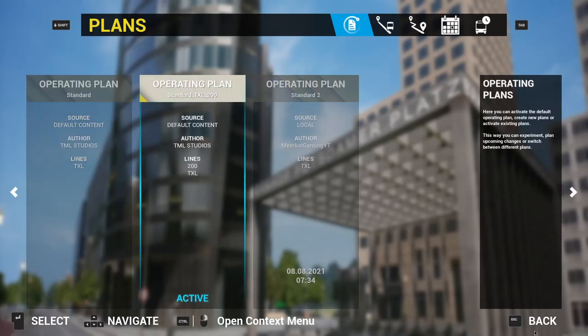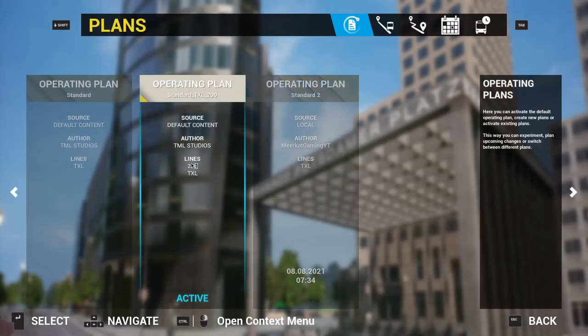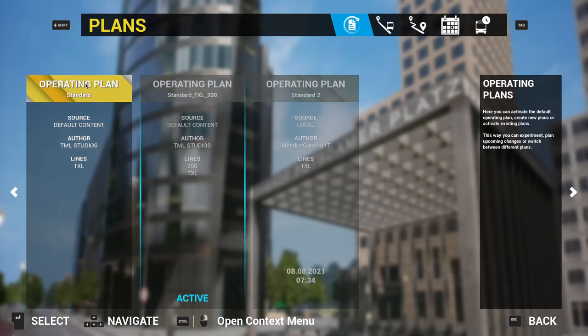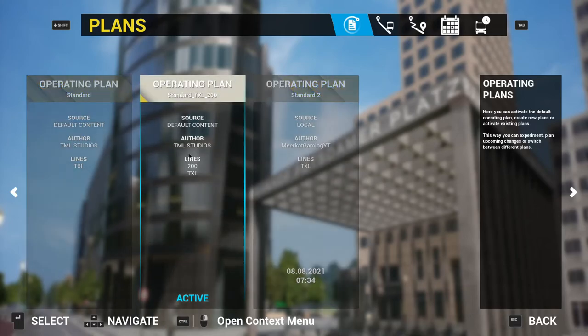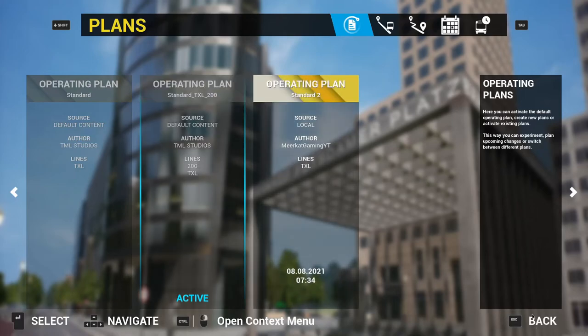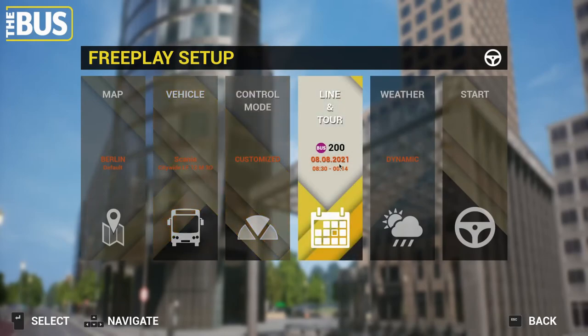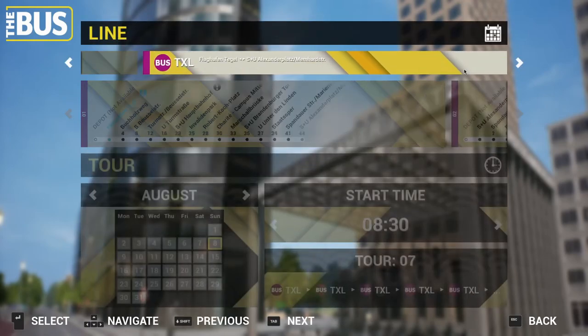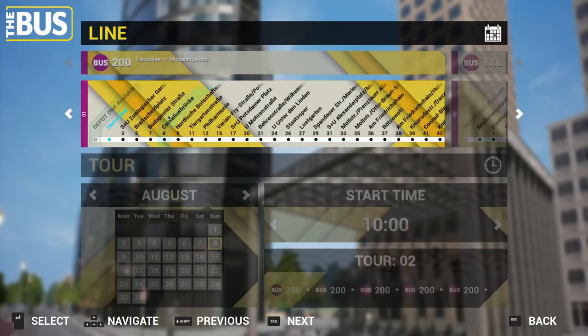Basically, to get it up, go to Editors and then click the one that has Line 200 in it. It's as simple as that, very easy. So this would be the one you're on, unless you have a local one like I do. Line 200 should be there — click on that and then click back. Then go to Freeplay and Line Tour. It would say TXL or it might say 200, and that's it.